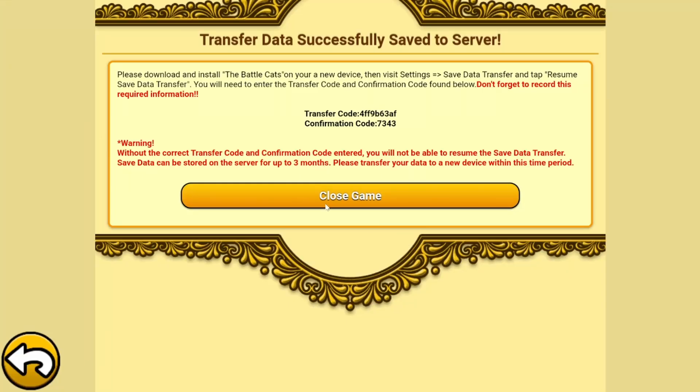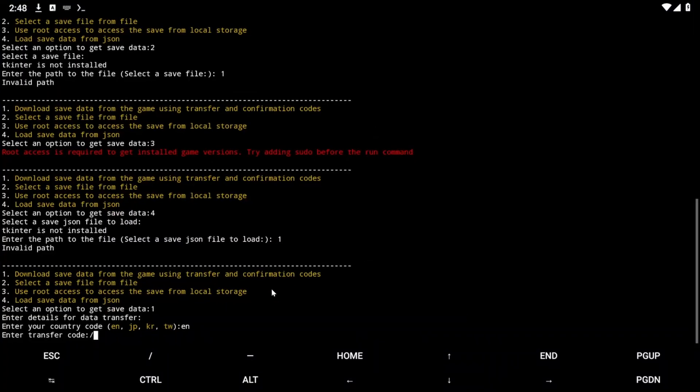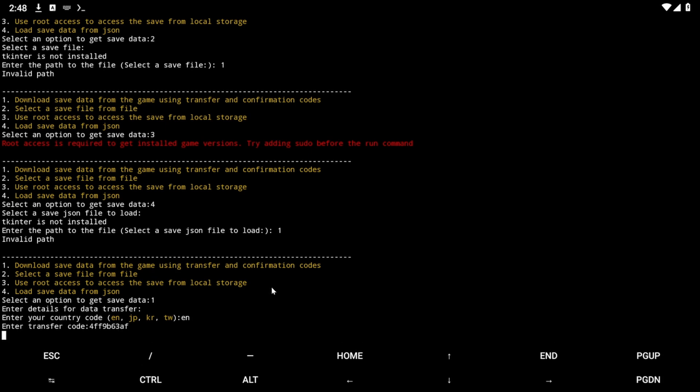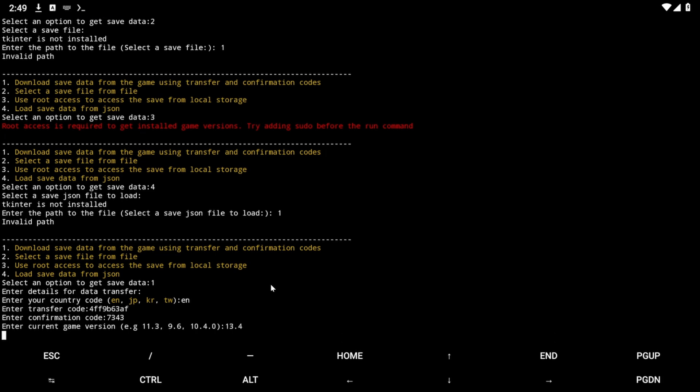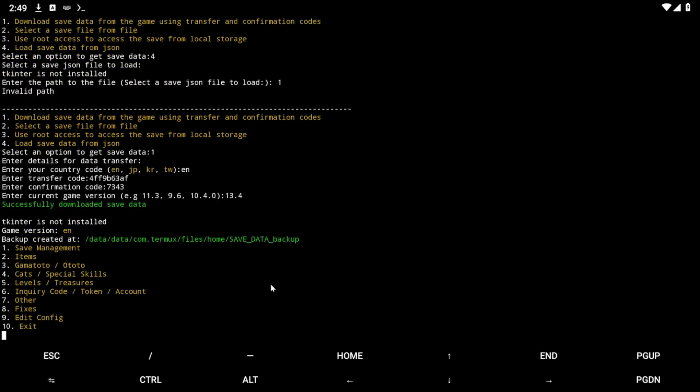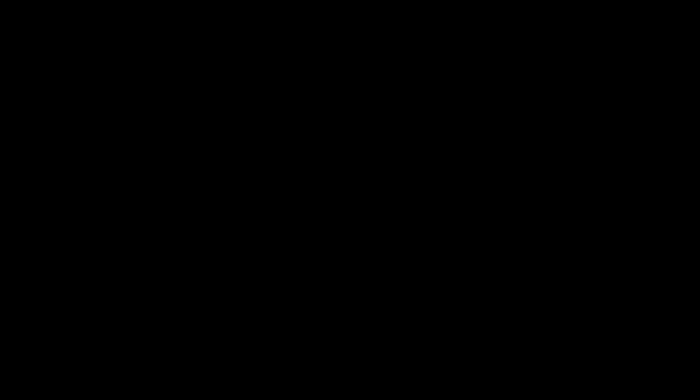Save your phone and close the game. Alright — transfer code. I'm not going to bother hiding this one for obvious reasons. Hopefully it works, because I actually don't have any cats that can get talented yet on this account. 15.4 — there we go. Now we're finally going to get to the main part. Sorry, that was really confusing and I'm probably going to skip over that.